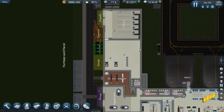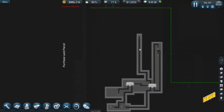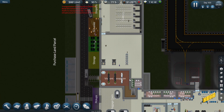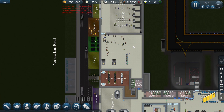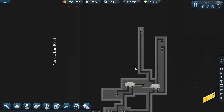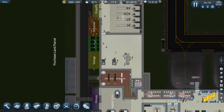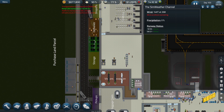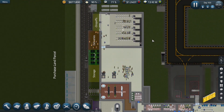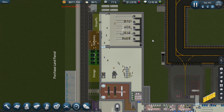Should I maybe expand ticketing? The problem with expanding ticketing is we'd need more feeders. We could have a bunch of ticketing stations over here with a feeder coming down into this hub. That should be okay, but I don't actually think our problem is the ticketing — it could be, but I don't think it is.